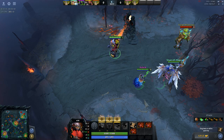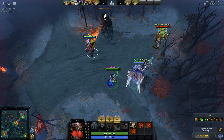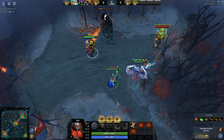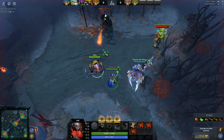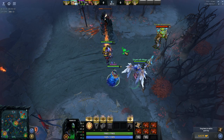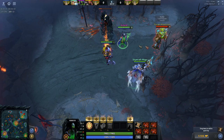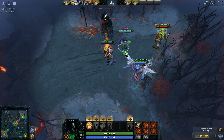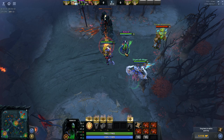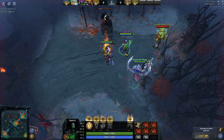So the closer you are to the Tower, the more it's going to prioritize Heroes. Otherwise it's going to prioritize itself just as much as a hero, but it's not going to reset unless you manually reset it using the A-click or by attacking a Hero within that 500 range. Within 500 range, right-clicking a hero triggers a reset, but right-clicking the Tower itself does not. Outside of that 500 range, Towers and Heroes are considered exactly the same. And then Creeps are last on the priority — if you're hitting Creeps and your Creeps are doing nothing, the Tower's going to go on you because it's defensive of its Creeps.